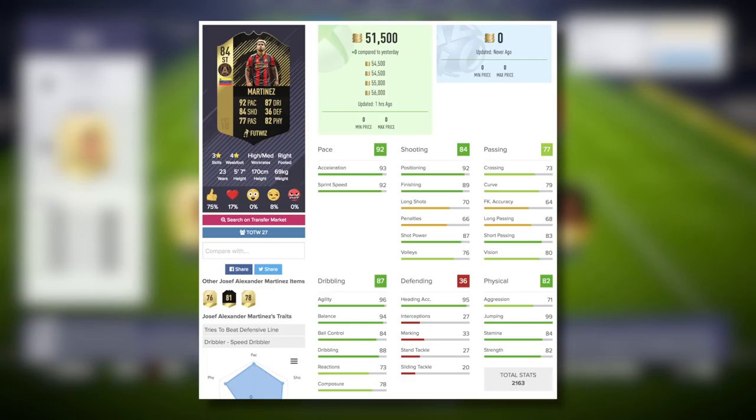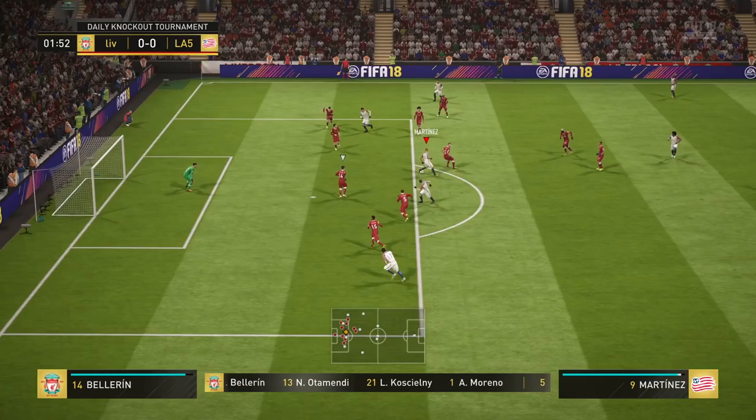Moving on into the in-game stats, I was actually pleasantly surprised, because this is also the second special item, so there was bound to be some decent stats. On basic chemistry style, we are looking at 95 pace and 91 dribbling — that's really impressive. However, I feel like the pace is not an area we need to typically boost. Let's go for a marksman chem style to boost the dribbling, shooting, and physical stats. You can see we're getting up to 99 positioning, 94 finishing, 97 shot power, as well as 87 strength and 93 dribbling.